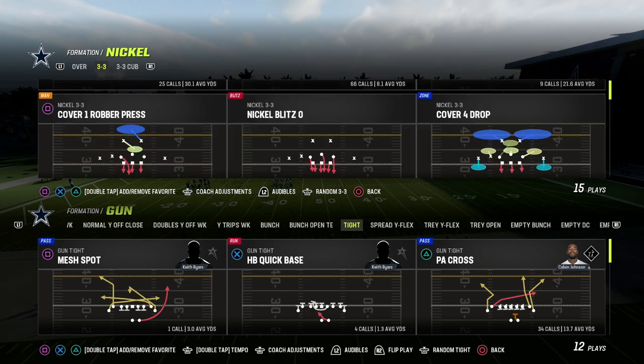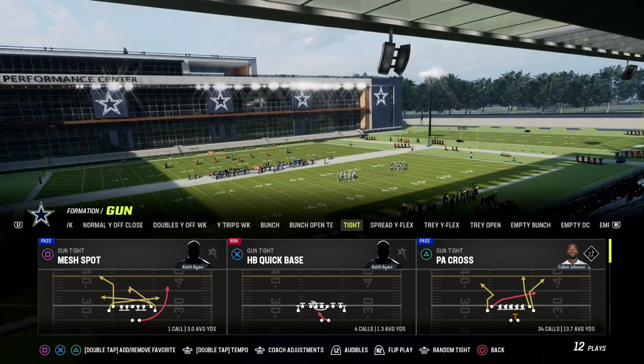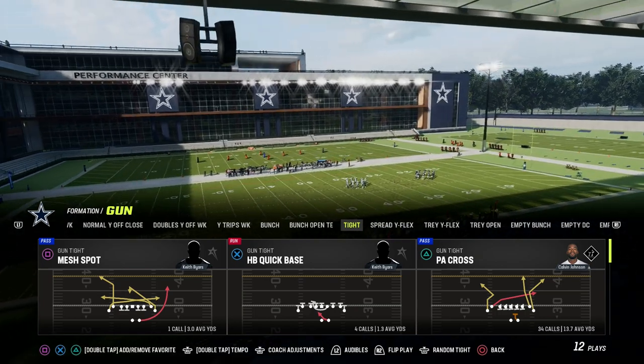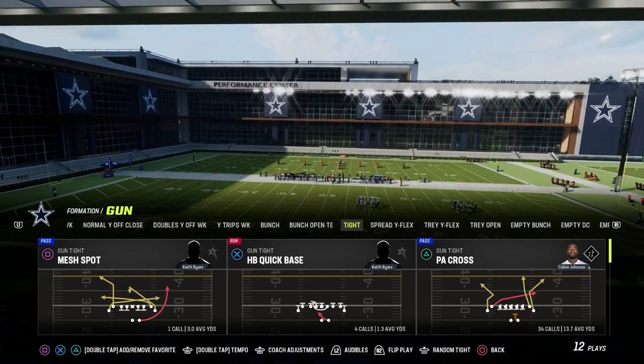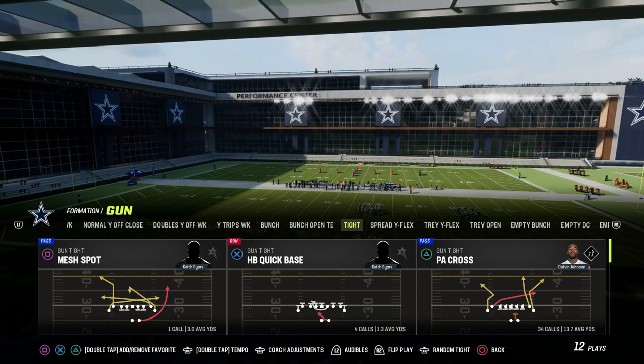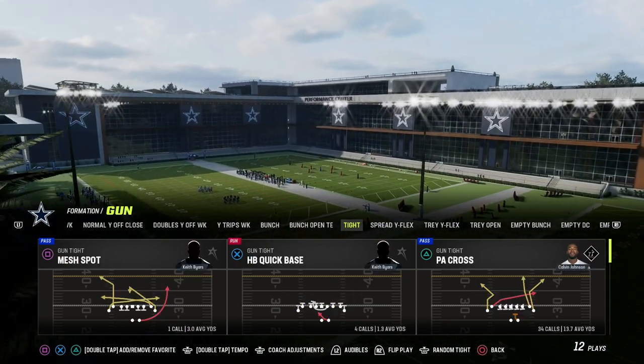I believe that every offense needs five things. You need to have a power play — we talked about that the other day with the PA cross play in the Washington playbook, really the shallow cross style of passing concept. Today we're going to talk about the second thing that I think you need in any effective offense, and that is a counter play.